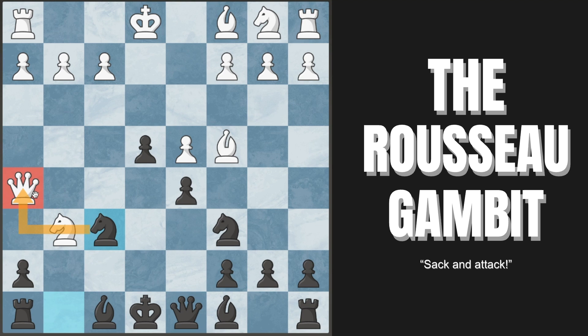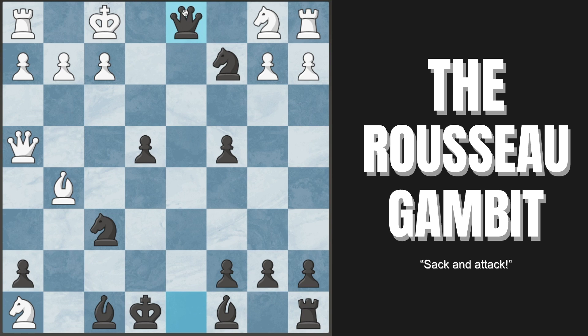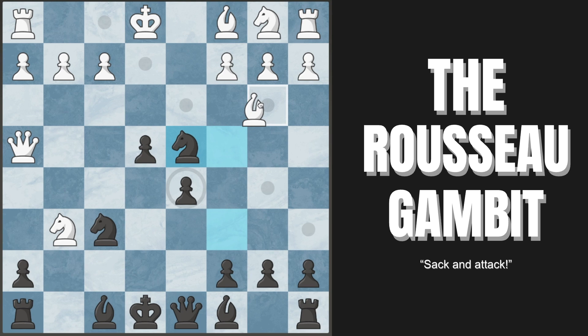We are winning here after knight to f6, attacking the queen. To maintain the pin, white's only survival move is queen back to h4. In all the chaos, the winning move is knight takes d4. They cannot capture because we take on c2, getting the fork. Say king moves over, we capture their bishop, down only one point of material. Their rook is completely trapped in the corner. If they try bishop to g5 for pinning business, we already have queen to d1 — checkmate.